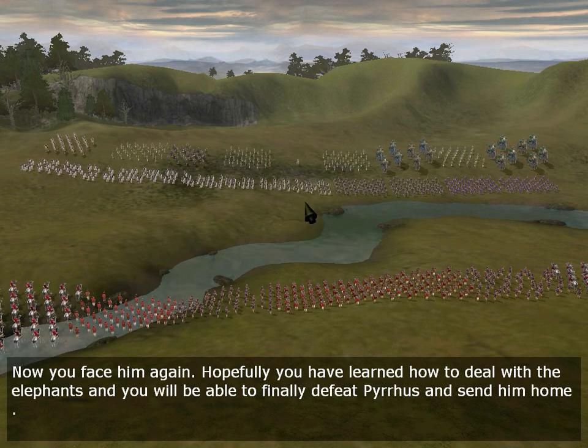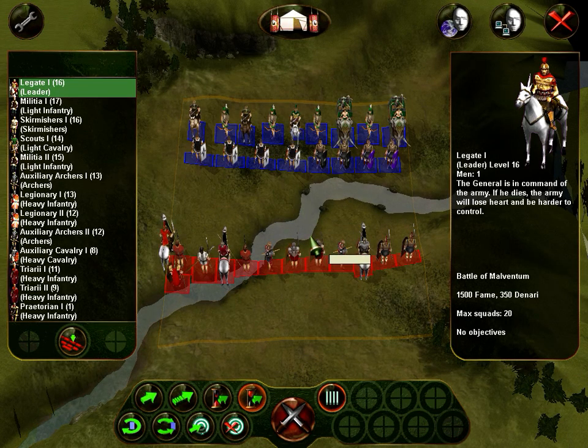He returned to Italy to assist Tarentum against Rome. So we were helping the Carthaginians before they became a menace for us — a threat. Now you face Pyrrhus again. Hopefully you have learned how to deal with the elephants and you will be able to finally defeat Pyrrhus and send him home. We have to win no matter what.